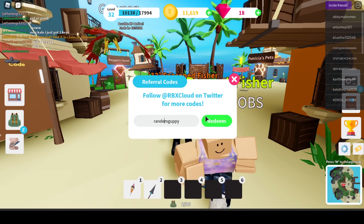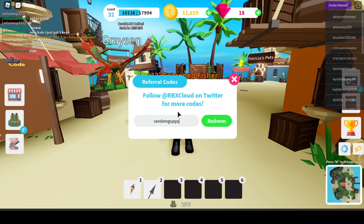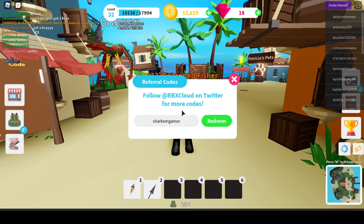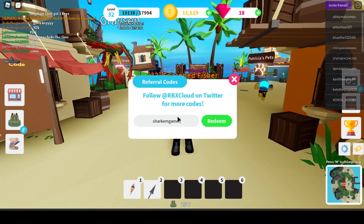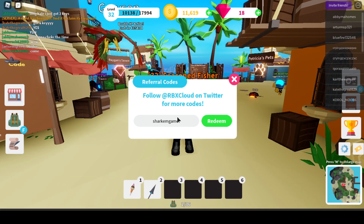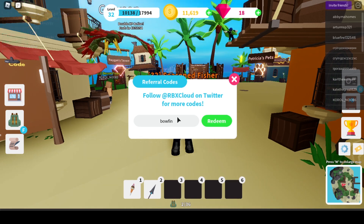Another one is Random Guppy, that's gonna give you 150 gems. And the next one is Sharkam Gamer, and this one is gonna give you 200 gems.